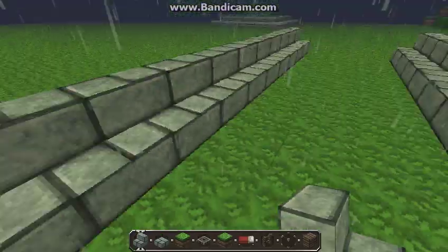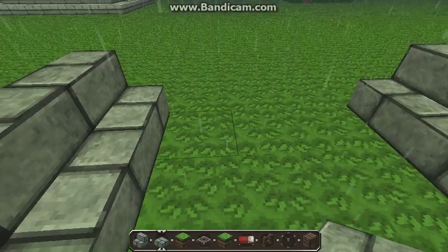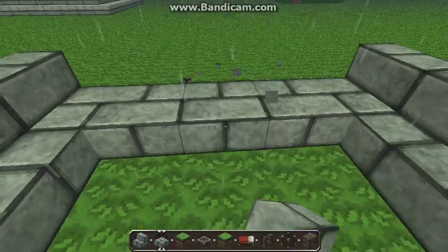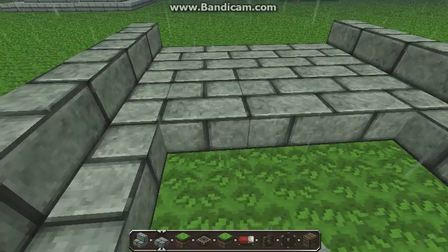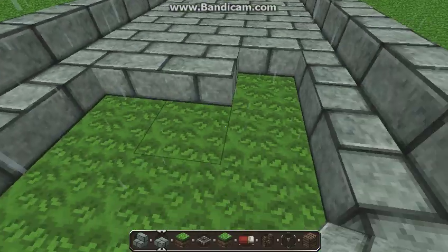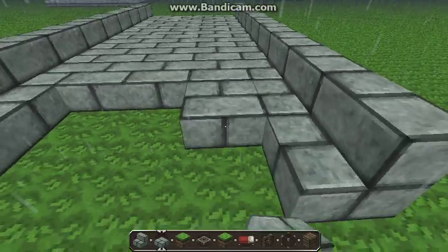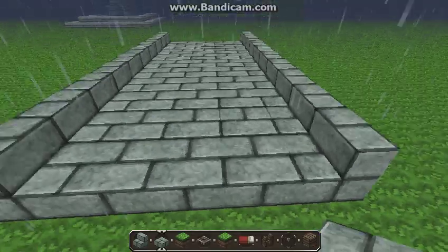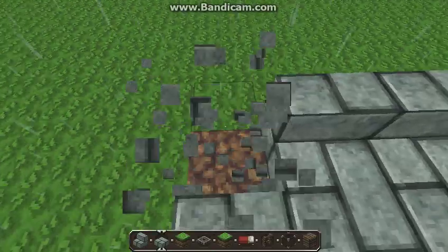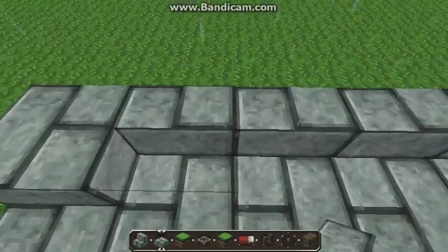Now this is the part that makes it look cool. You're going to get stone brick slabs and simply place them down like that. As you see, it makes the stairs look like there's a little half block coming out the side — it looks really cool. You could just add a stone slab there, but I prefer this way better with the steps.